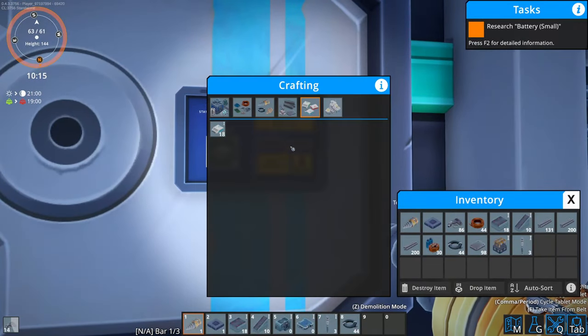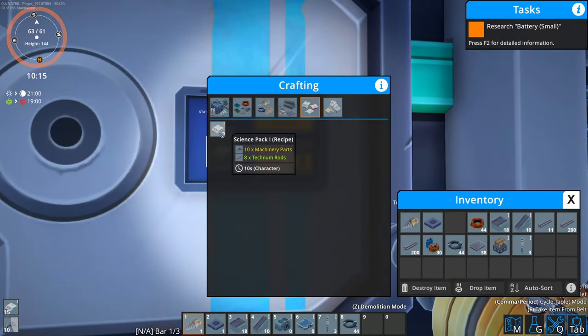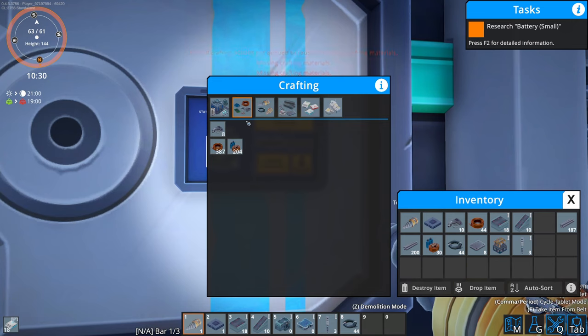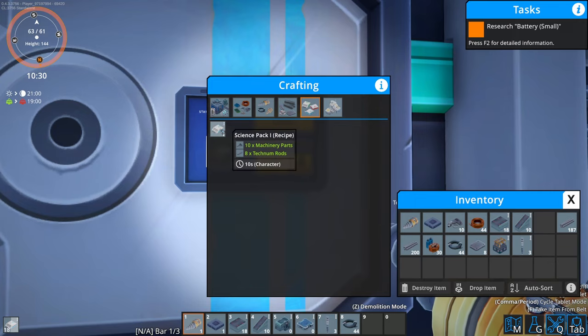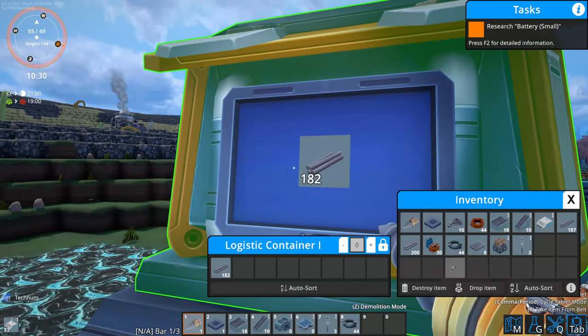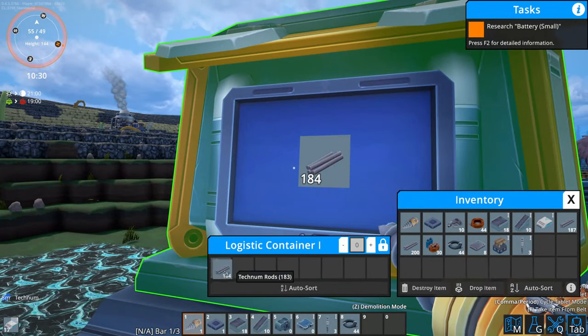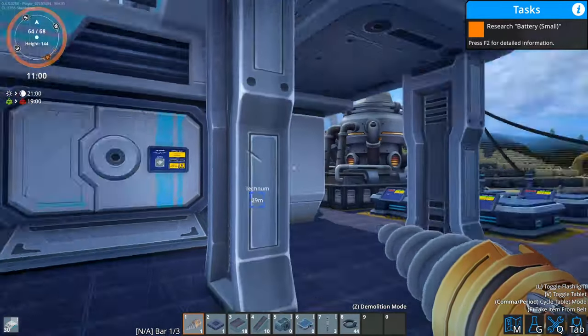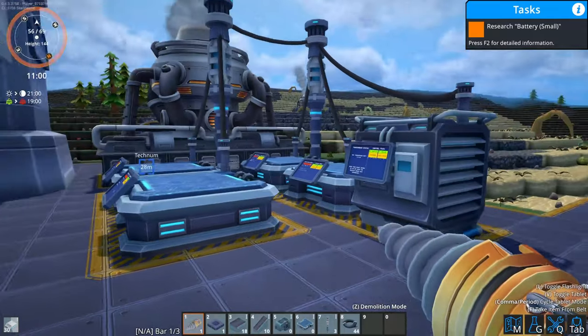So we can make - how many can we make right now? 18. Let's make as many as we can. I'm going to get more plates. What does it take to make these? Technum rods. Actually we've got plenty of rods, so it's just plates we need. And they're taking ages. I've now got 30 being crafted but I've already got some on me anyway.